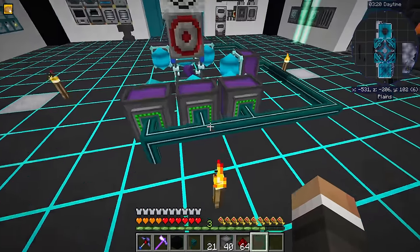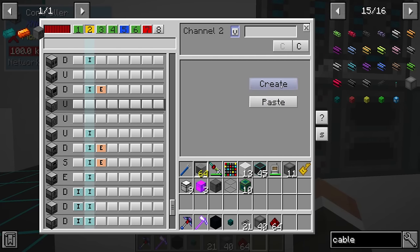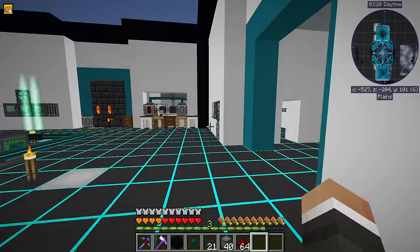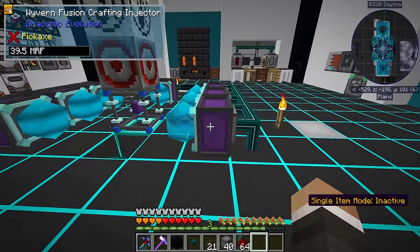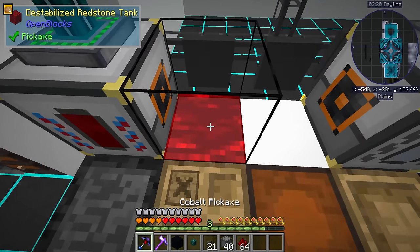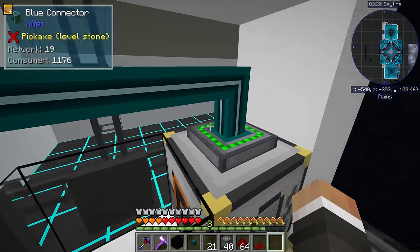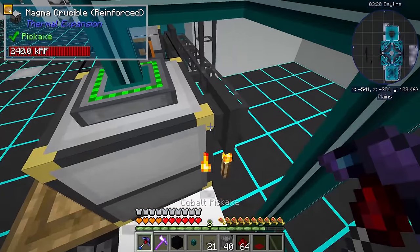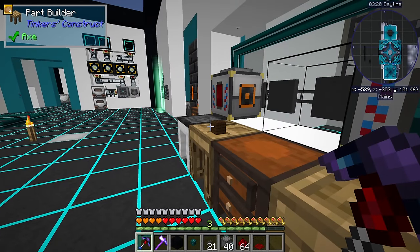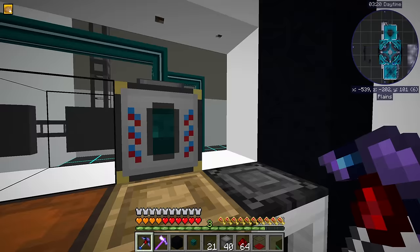Our power is a bit finicky right now because a lot of our power is being used over here. But if I temporarily set the priority of these two - actually, if I first of all set them to insert power, but then also give them a priority of like five, that should put them above the priority of this thing, which is almost done actually. This should output to here. At that point, we don't want to pick this up. We want to put down the other tank over here and then tell that exporter to export ender pearls. And so that should do the same thing, but put the resonant ender on this side.